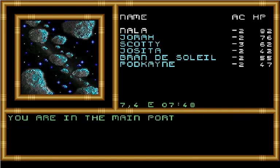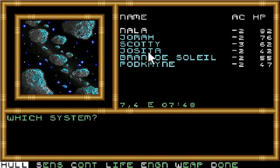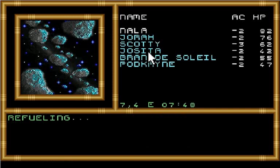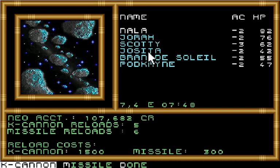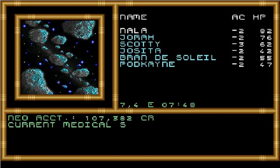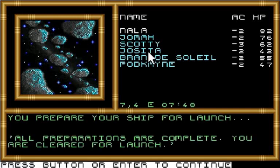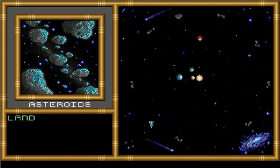Now we'll just go to the port. Check for repairs — we need to repair hull and sensors. And we need to buy lots and lots of fuel. We need one missile reload. We're okay on medical supplies and now we can launch. We can still visit the comm center now. Asteroid located, landing. Intruder alert.